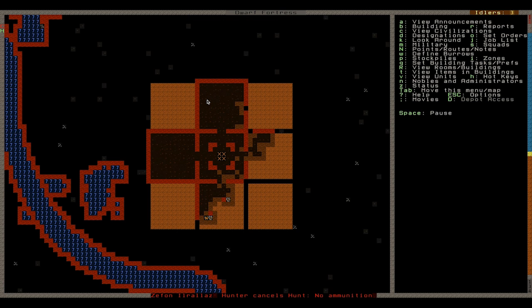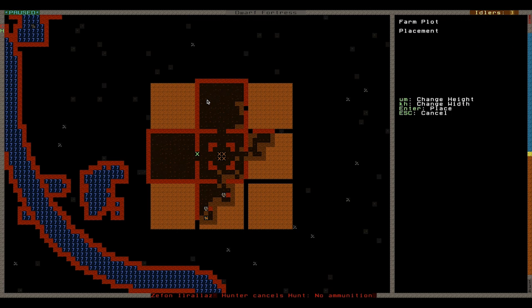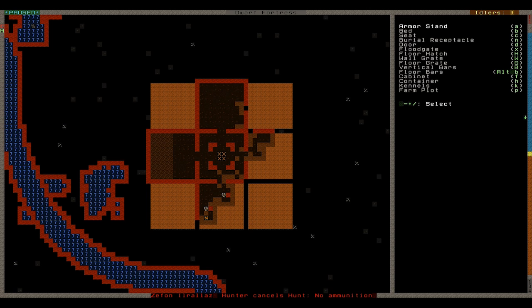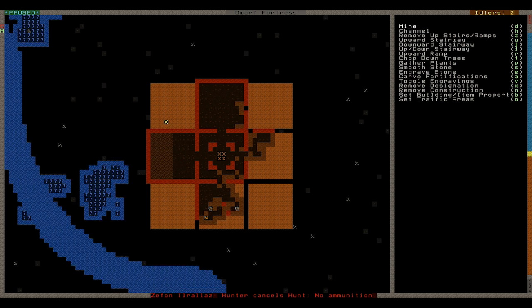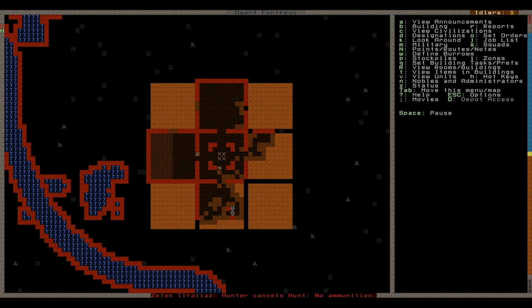So let's get a farm up — B and P — get a farm plot going straight away. Big farm plot straight across the back here. That'll do. We're going to allocate an area for food. I may actually go above it. I'm going to allocate this area there for food and drink. So our farmer will come out and do that. Good stuff.